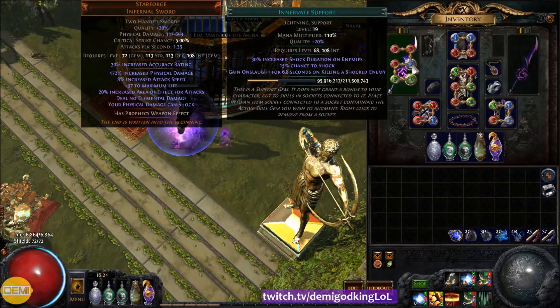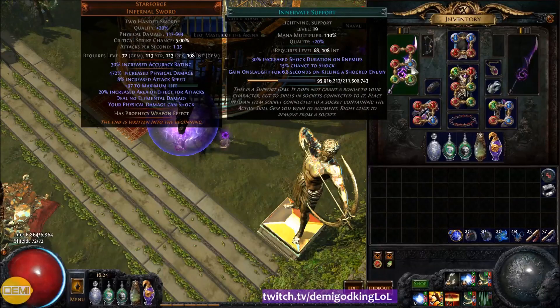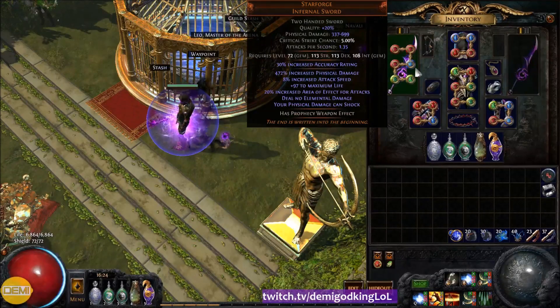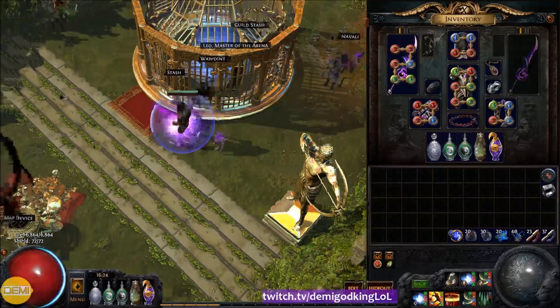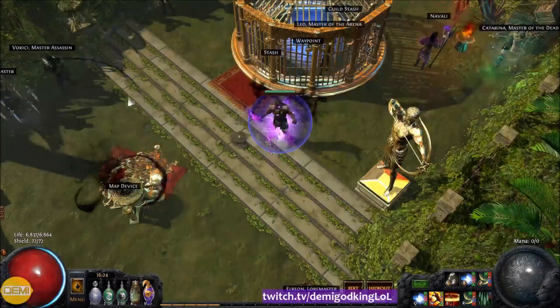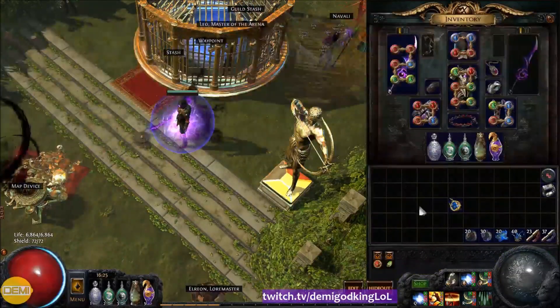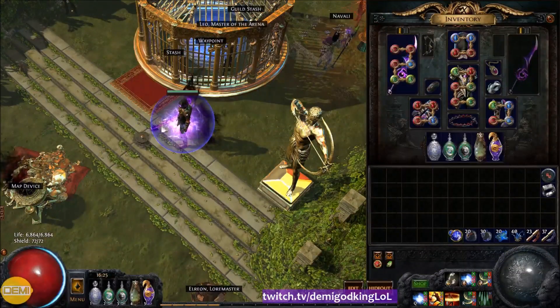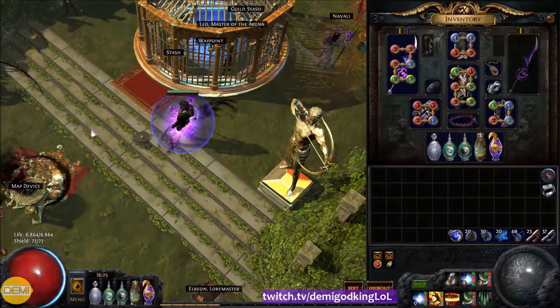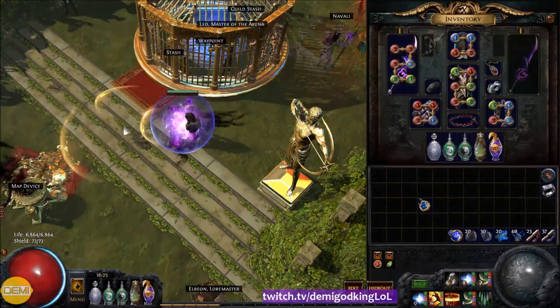The last link is optional. I chose Innervate because it gives 15% chance to shock, which is a 50% more multiplier for our damage if we can shock something — and we hit so fast that almost everything is shocked continuously. This also scales our bleed and poison by 50% more. If you don't want Innervate, you can use Increased AoE for insane area coverage — that's without the Slayer 20% more AoE if you've killed recently. But I usually don't need more AoE, so I just use Innervate, unless the map says you cannot be affected by status ailments, in which case I switch to Increased AoE.